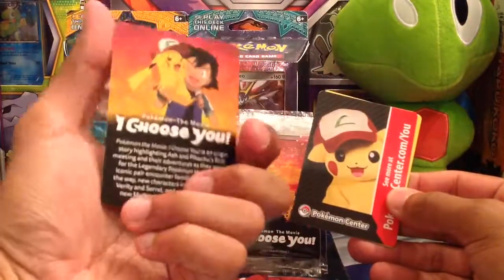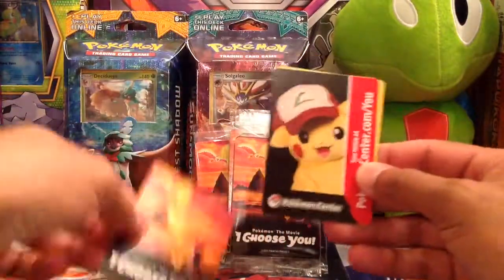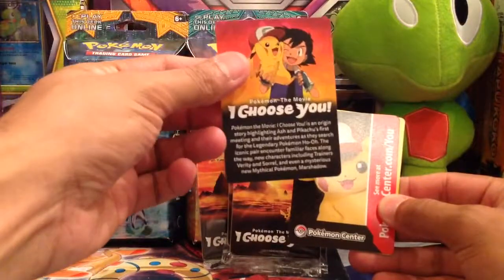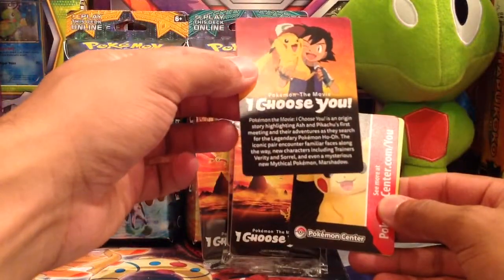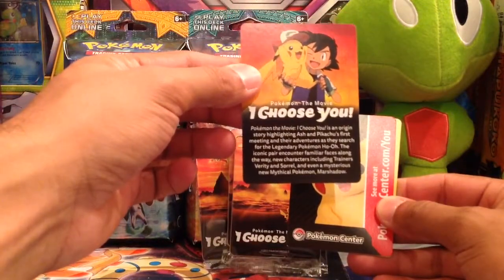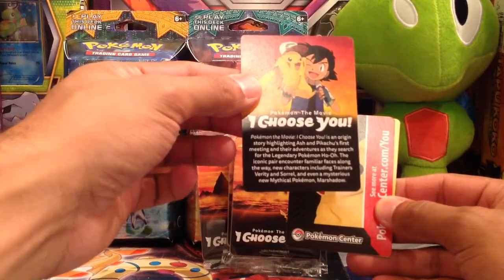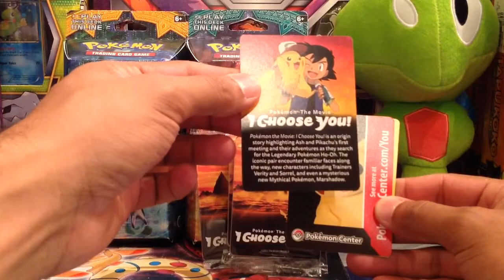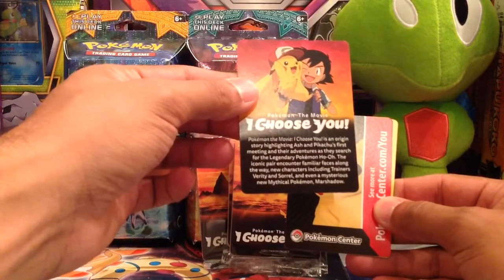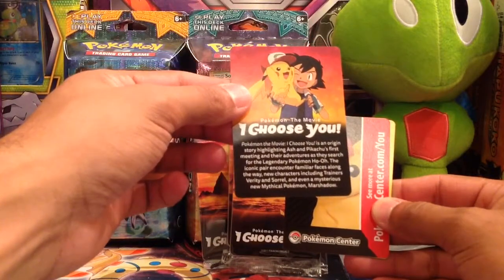I guess this is just like a promotional card for the movie. It's got the movie poster on it, and on the back it says Pokemon the Movie I Choose You. Pokemon the Movie I Choose You is an origin story highlighting Ash and Pikachu's first meeting and their adventure as they search for the legendary Pokemon Ho-Oh. The iconic pair encounter familiar faces along the way, and new characters including Trainers Verity and Sorrow, and even a mysterious new mythical Pokemon, Marshadow.